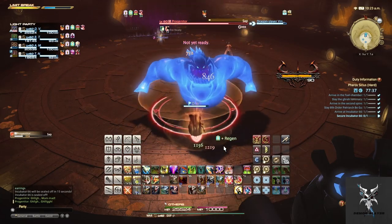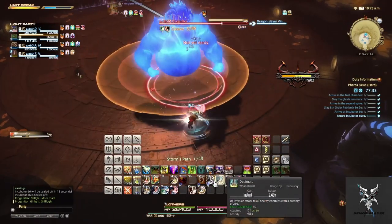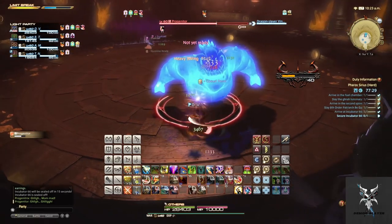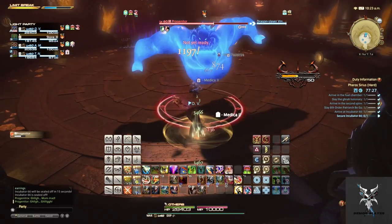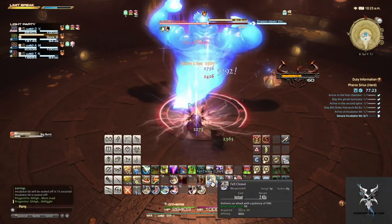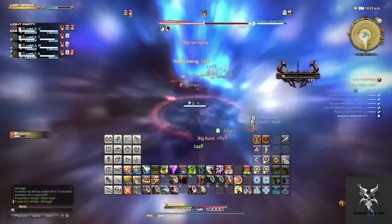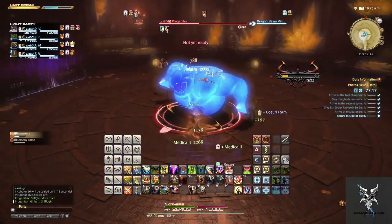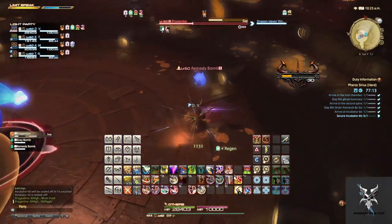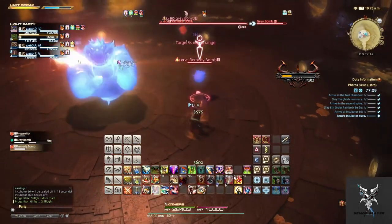Progenetor will also have the Sap ability that you'll want to move out of, and when he moves to the center of the platform and casts Big Burst, this is party-wide damage that will need to be healed through. The Grey Bombs should be focused down, and the Regenerator Bomb can also be hit.